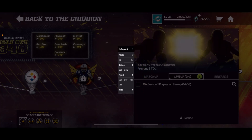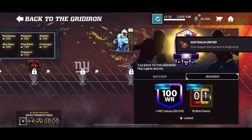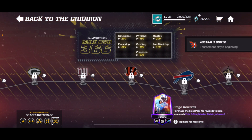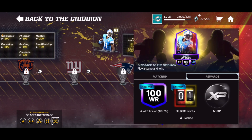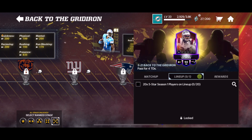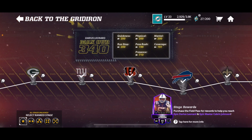I don't even have 16 S1 players yet so I can't claim this Darius Leonard just yet. But as you can see, by the end of each stage you get a Calvin Johnson — you get one for stage one. As you complete every single stage you can keep ranking up this Calvin Johnson, and eventually if you complete all of them you can get a rank five Calvin Johnson. You've got to rank up your season one players on your line and keep ranking these up.